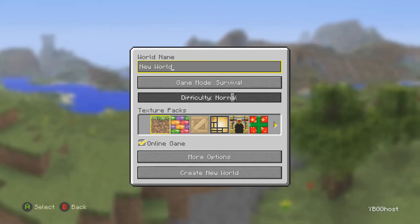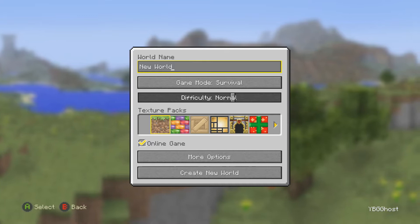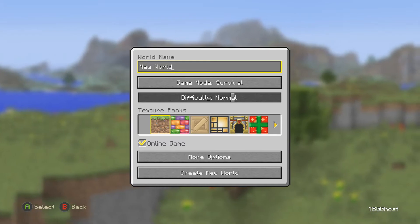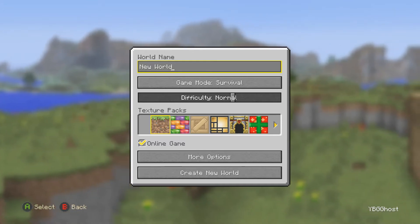We're going to set it all up and we're probably going to find a little place where we can start off off-camera, just because it's going to take ages of us running around like headless chickens trying to find a beautiful area. I'm going to name this world, save it, sort that out, and then we will bring you back.